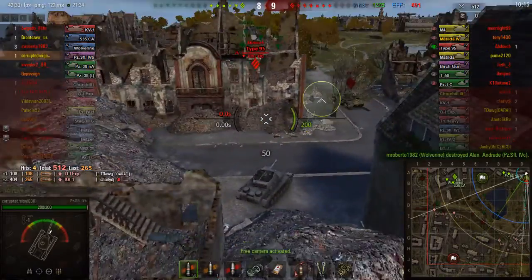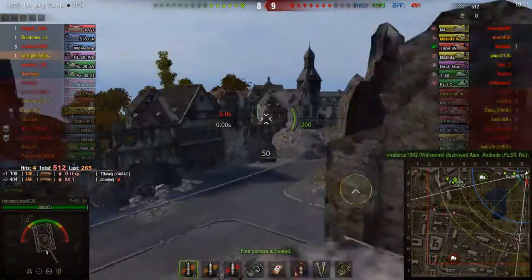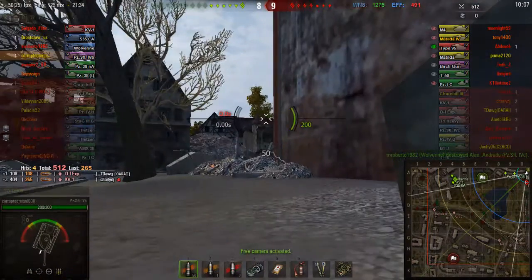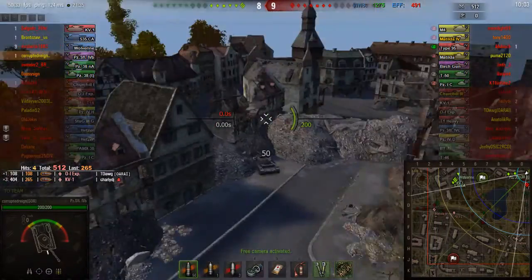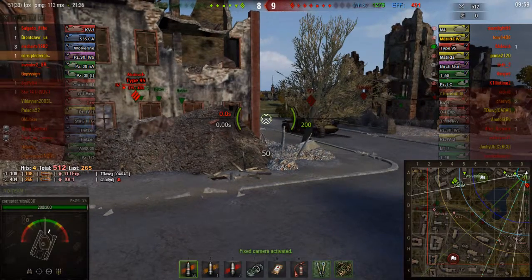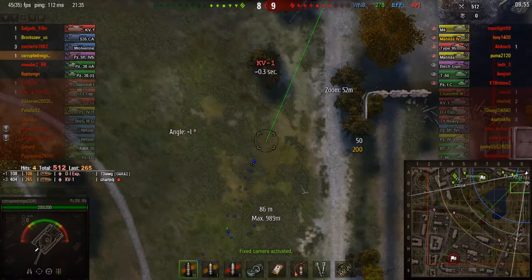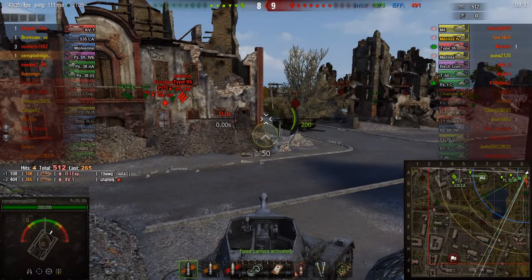Now I'm going to switch to the free camera. I'm waiting for him to pop out on that corner — see where my gun is aimed? I put it right here, so whenever he pops out in front, that's my time to shoot him. I'm playing the Type 95 encounter, and this is where experience comes in, because I can't put my cursor over his tank to know his stats.